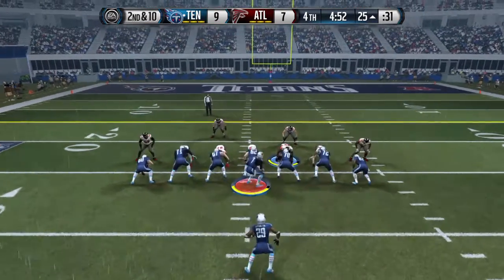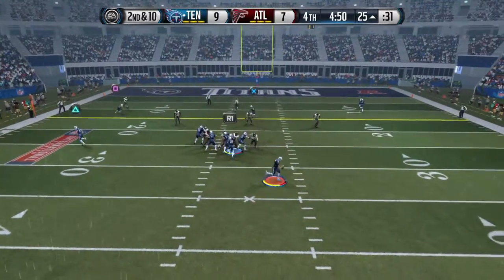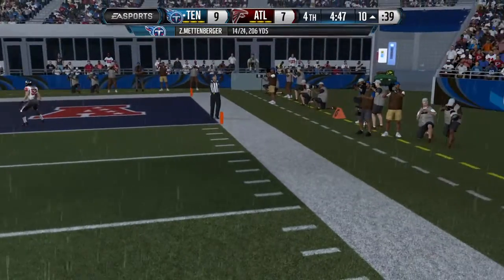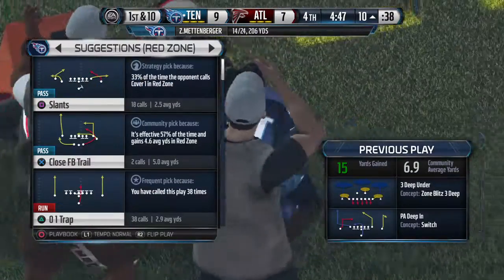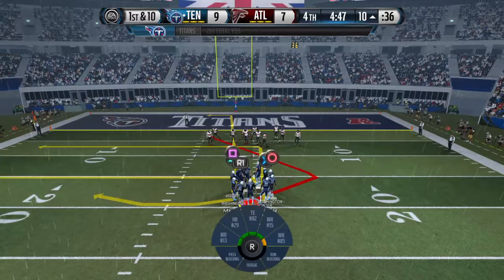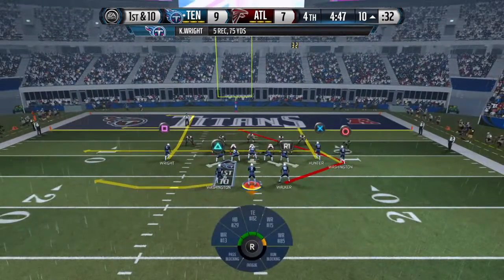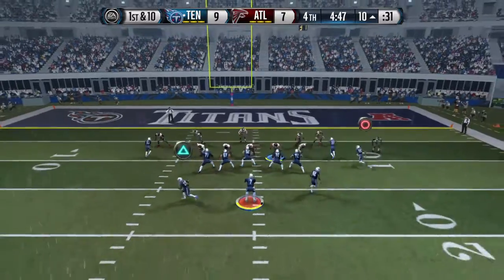They bring in the extra tight end. Second and ten. Scrambling out of the pocket. Here we are in the second half of a tight game — you always hear 'control the tempo of the game, just move the chains.' That's what the offense did that time — picked up the first down and just keep marching from here.